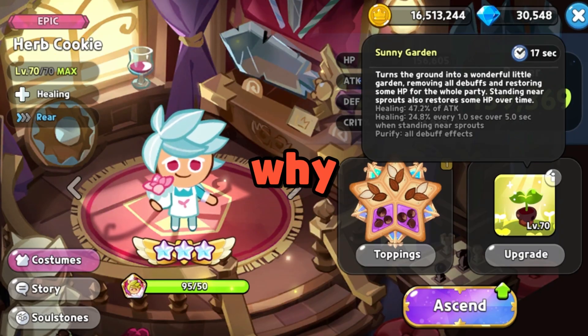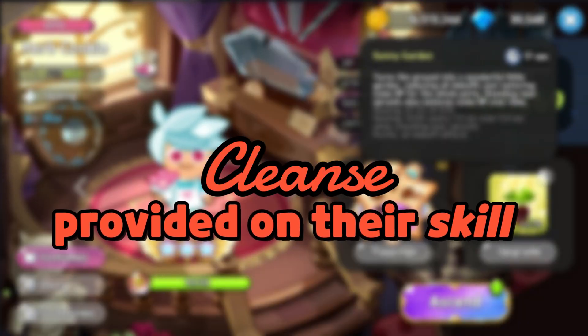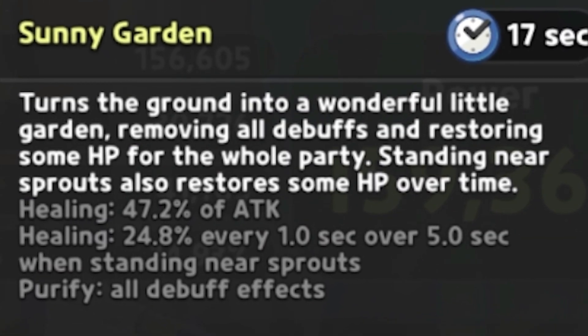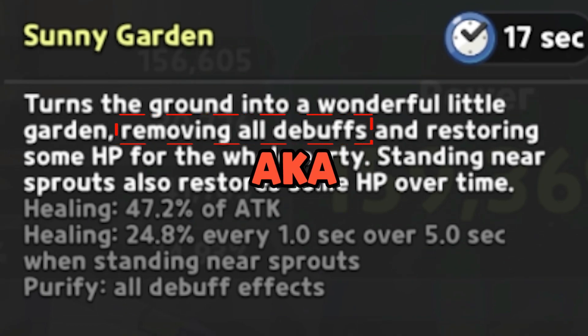I just want to point out that the reason why Herb is so fantastic is due to the cleanse provided on their skill. It basically gives them the ability to remove the debuffs that are applied — in this case, aka Frost.